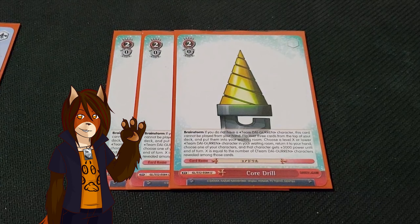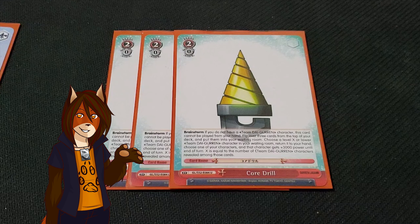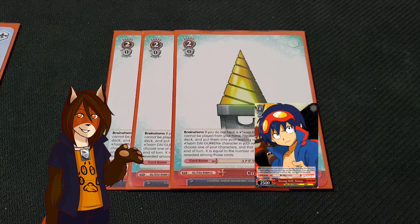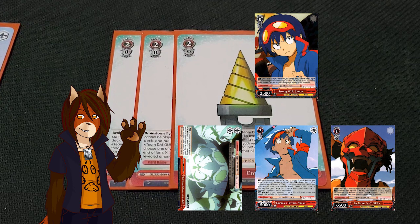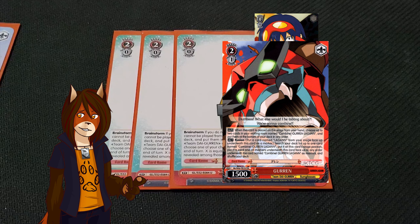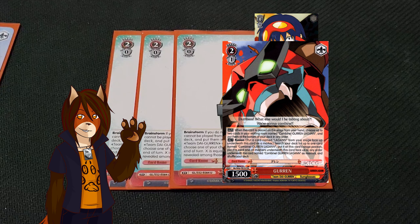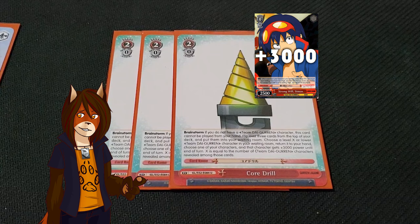I also have 3 Core Drill. It's another Brainstorm card, but this one's a bit different. You can't play it unless you control a Team Digerian character. You reveal the top 3 cards of your deck and put them in your waiting room, then take a character in your waiting room whose level is equal to or less than the number of Team Digerian characters you just revealed, and put it in your hand. Then one Team Digerian character you control gains 3000 power until the end of the turn.